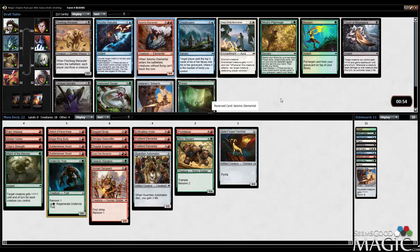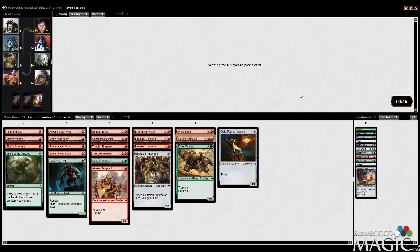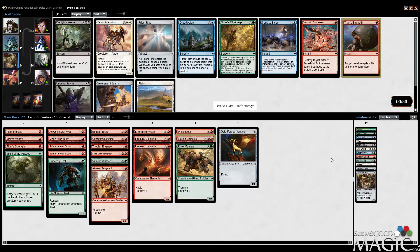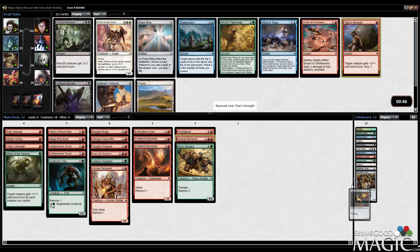Seismic Elemental is fantastic — absolutely picking that up. Makes a fine 23rd card at the moment. Looking very good. Taking Titan Strength here — we're going to cut Guardian Automaton. I think the next cut is probably Goldforge Sentinel. I doubt that's going to be good enough to make the deck, but everything else looks just fine. Titan Strength is quite good.